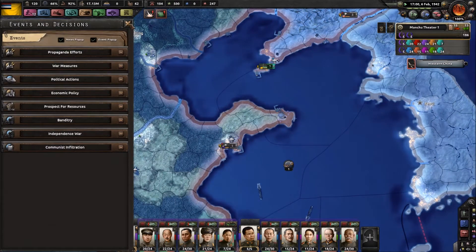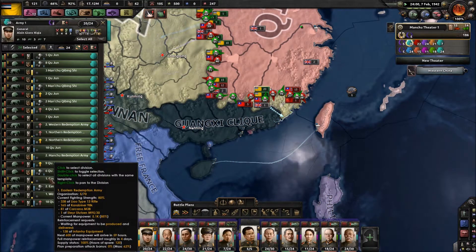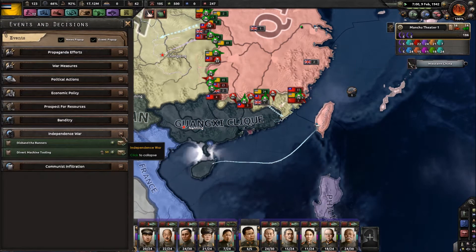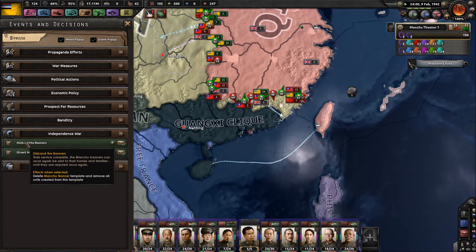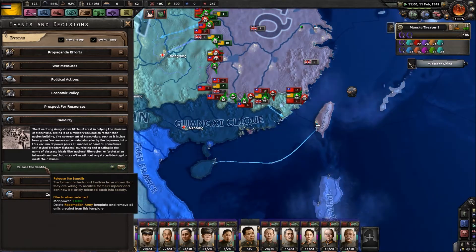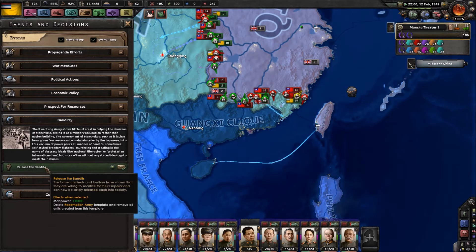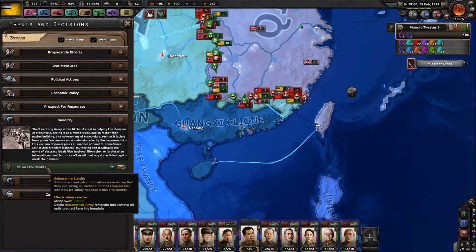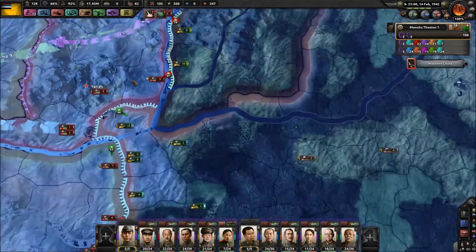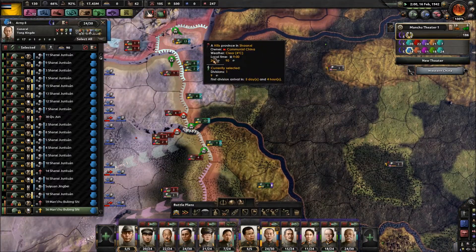Improve conditions, release the bandits — I don't know if we're going to release the bandits. We have the redemption armies here, I think we're going to hold onto those. The Manchu banners are service complete; they can be sent home until required again — they're going to be non-stop required. The bandits: former criminals have shown they're willing to sacrifice for their emperor and can be released back into society — plus 10,000 manpower. But we're going to need cavalry divisions for now, so let's get these guys onto the front.